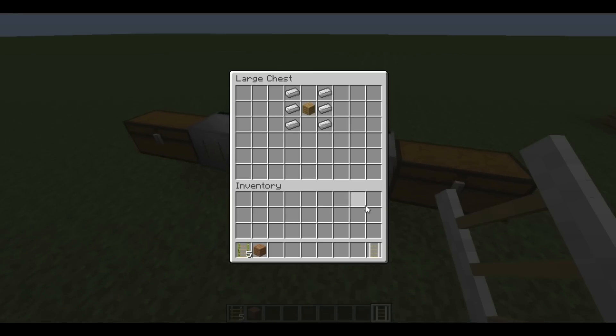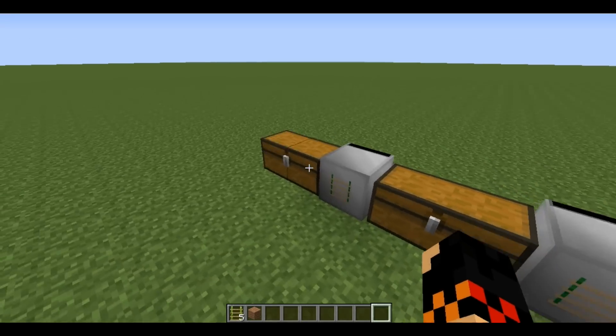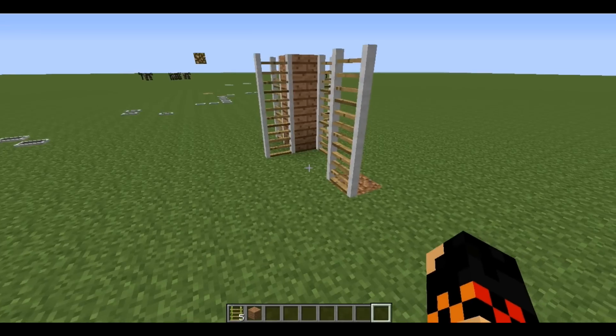This sturdy ladder is actually made out of six iron and one oak wood plank if you want to make them, and that will give you 16 of the sturdy ladders. And now on to the rope ladder.